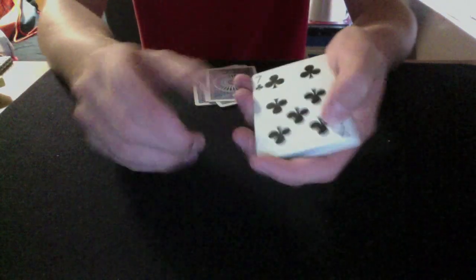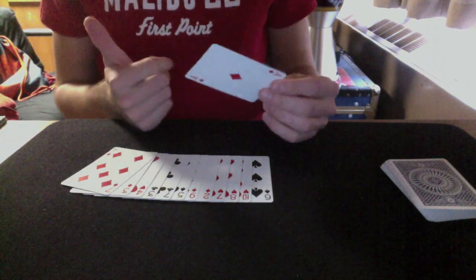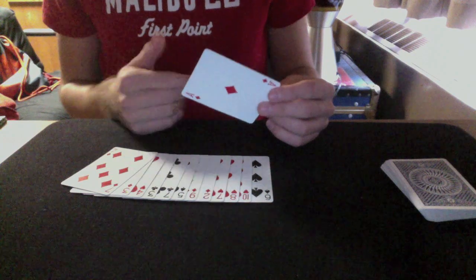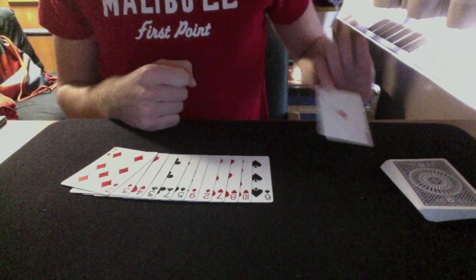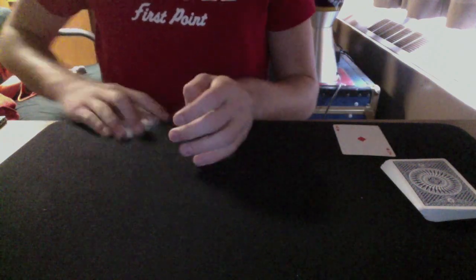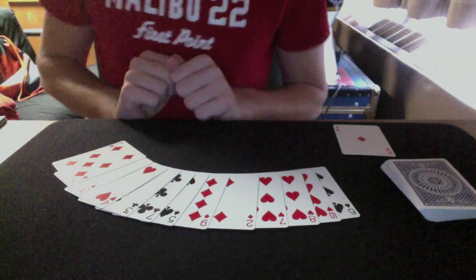Yeah, that's it. It's really cool. I like it — it's easy to do, so I'm going to teach it to you guys right now. Here's the tutorial. What you're going to need to do is obviously pick a card that you're going to predict for the spectator. In my case I used the Ace of Diamonds, because when I first came up with this trick, the Ace of Diamonds was the card that I used. And then your 12 cards — they're not just any 12 cards.